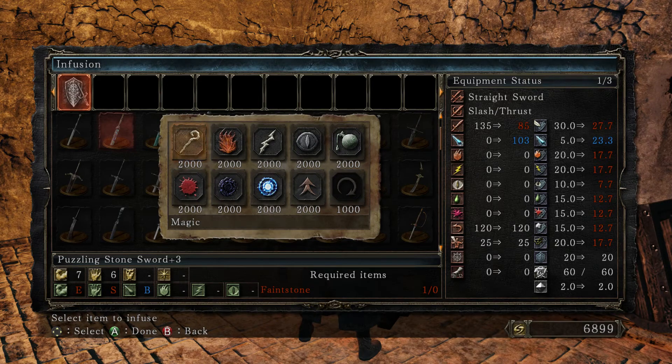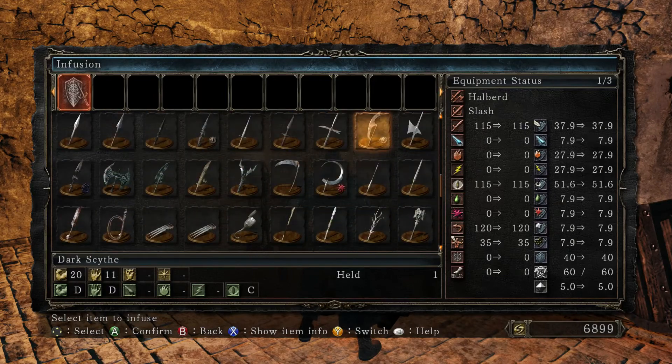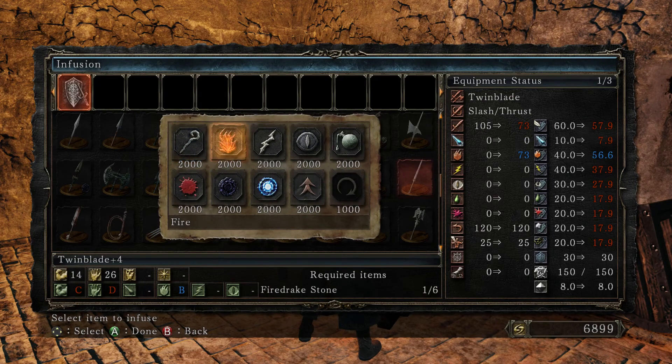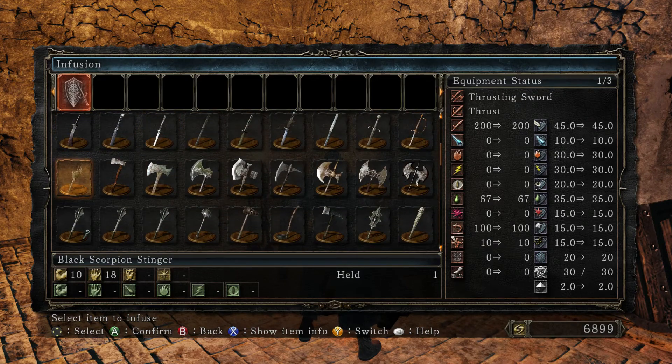Not all weapons can be infused. For instance, the Dragon Slayer Spear will always be lightning, and you cannot change that. It's sort of random — some boss weapons can be infused, some can't. Infusion is a little confusing compared to the Ascension system in Dark Souls, but on the other hand it's a little bit more well-balanced — or at least more well-balanced than that system was at its release. As time went on they may have improved it quite a bit, but for the longest time, everything you did with your weapons could be summed up with: enchant it with lightning and kill everything.